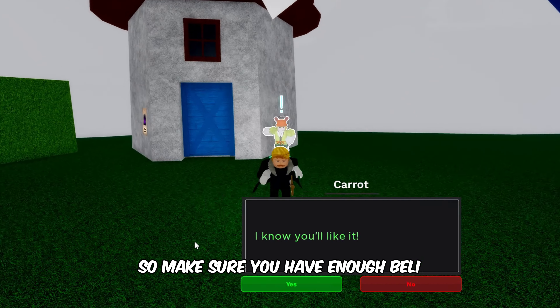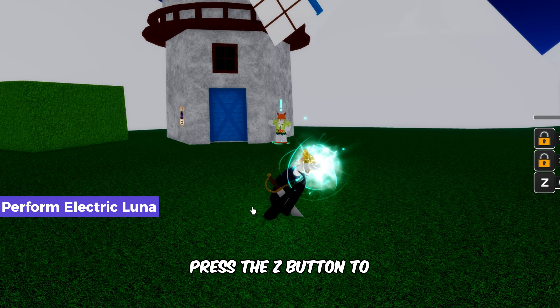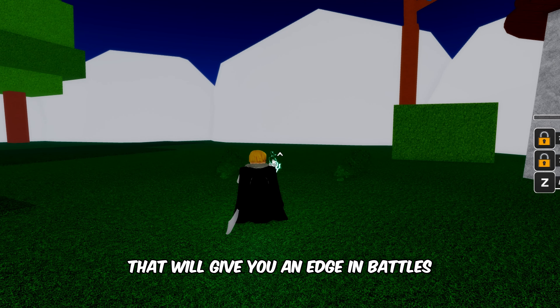Dr. Rabbit will offer to teach you the electric fighting style. It costs 200,000 belly, so make sure you have enough belly. Now that you have the electric fighting style, you can perform different moves.